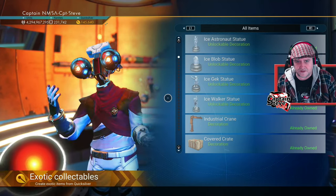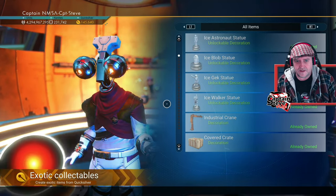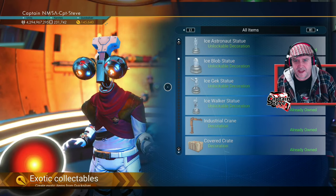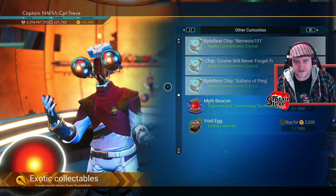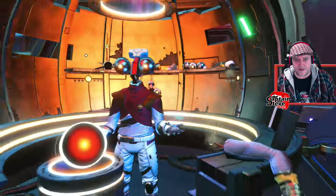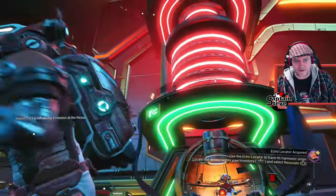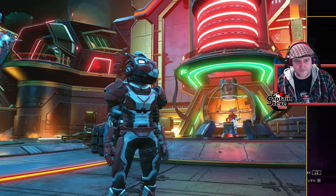Create exotic items from Quicksilver. What?! There's nothing there! Not owned. There's nothing new in here. So what exactly are we working towards right now, people? What the actual flying fudge is that all about?